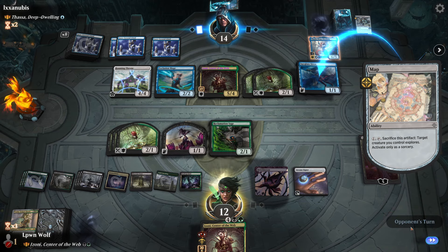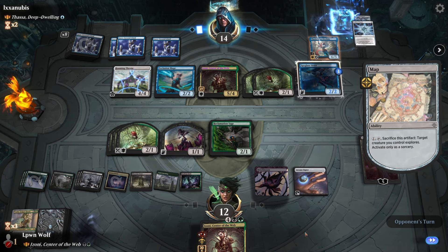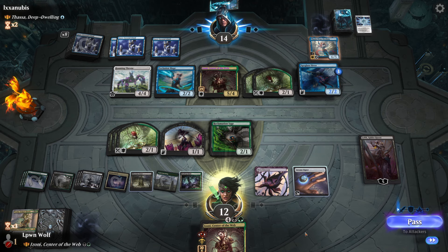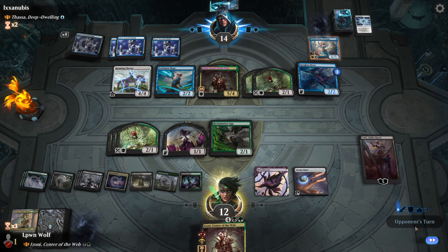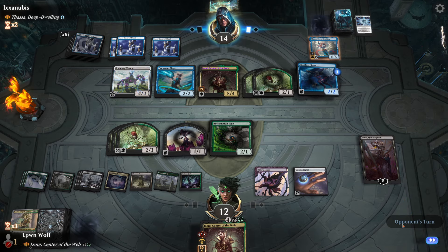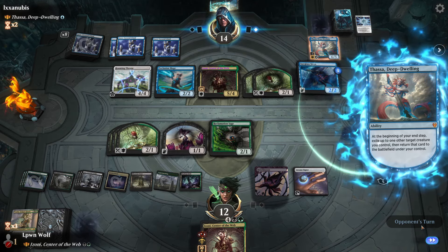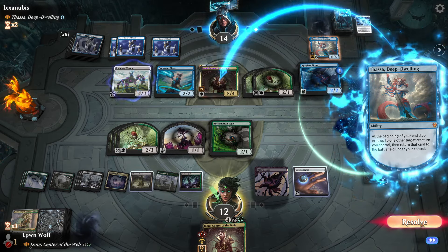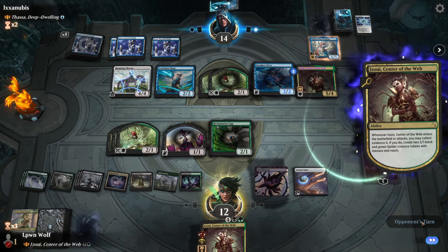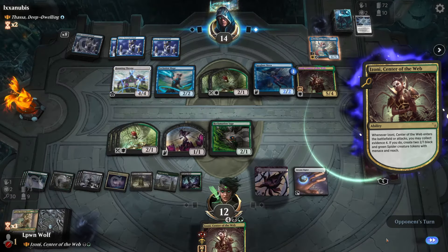They're just getting rid of it. Cold Still Heart on top - where's that going? Graveyard - fantastic, that powers the Izoni. One card in hand. What are we going to do - bounce one of our things, get on the map or Izoni? Of course Izoni.